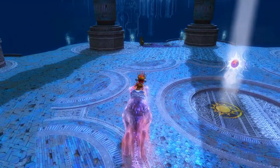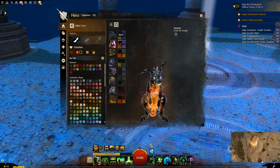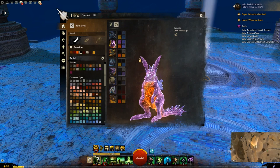Now let's have a look at the dye channels. Top left is always going to be the top part of the coat, the purpley crystal. Bottom left is going to be the orange crystal. Top right is going to be the saddle. And bottom right is going to be the eyes.